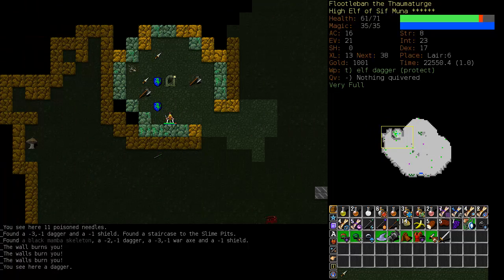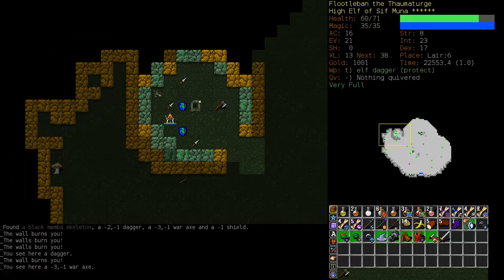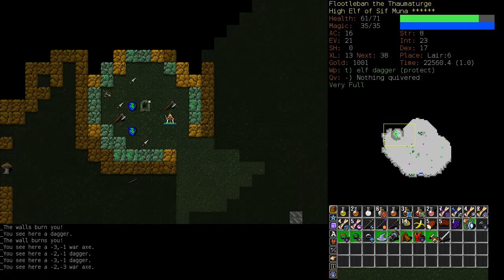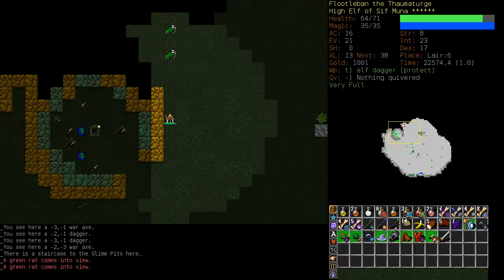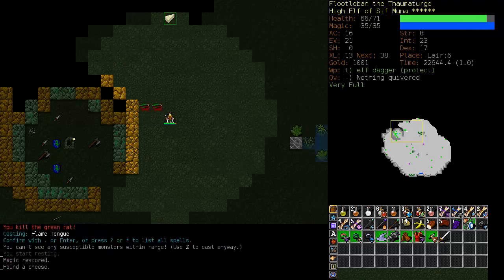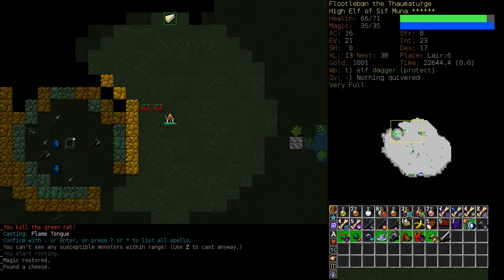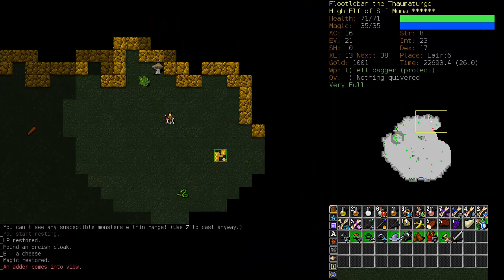It looks like some unfortunate adventurers died here. All of the weapons here, you'll notice, are of negative value - just a little hint at what is ahead in the slime pits. We're not going to go in there, and we've got to watch out for those walls - they corrode. Luckily, there were no slimes there.